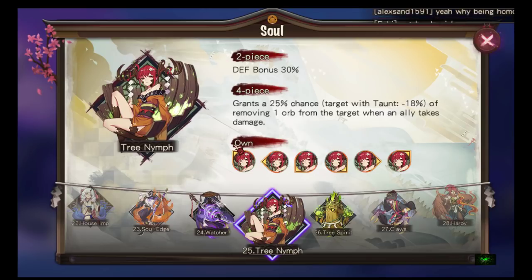Tree Nymph: two-piece defense bonus 30%, four-piece grants a 25% chance of removing one orb from the target when an ally takes damage. Importantly, orb removal is not a status effect, so it can't be resisted — it's not affected by effect hit or effect res. It's purely RNG with a 25% chance. I'm thinking of using this on Shizu to disrupt enemy combos. With 25 soul sets covered and six more to go, there's so much strategy available in this game.